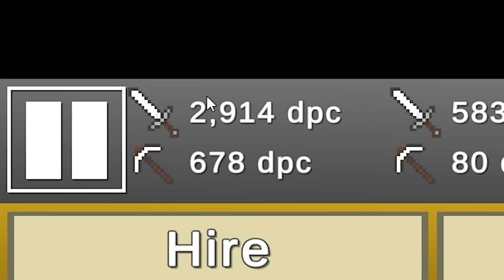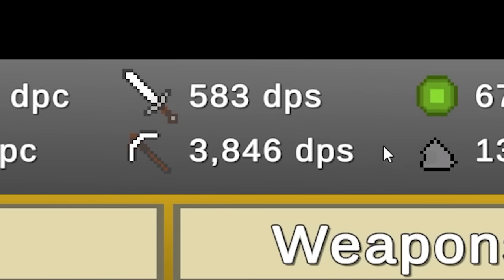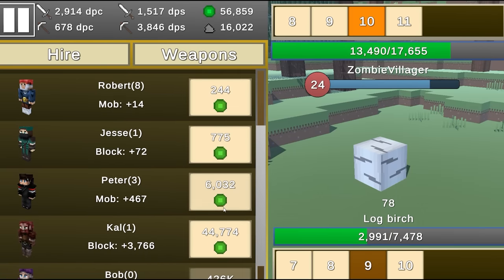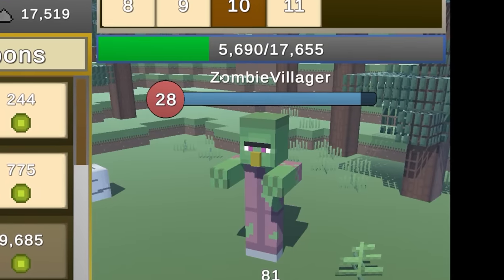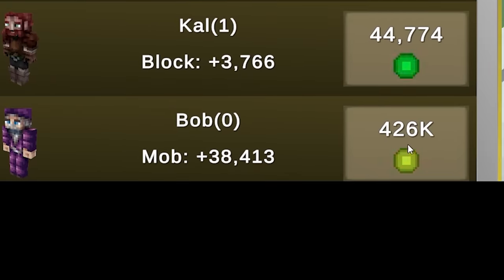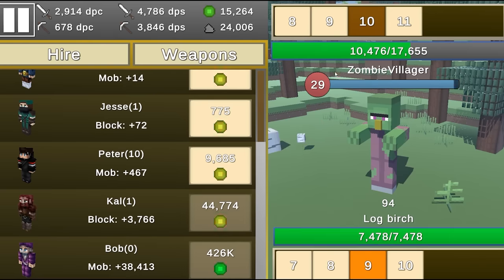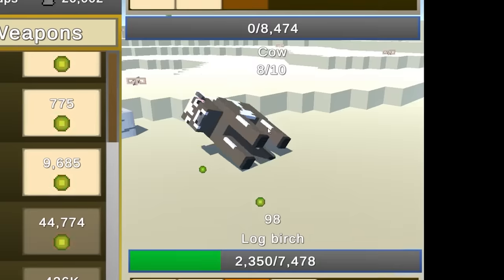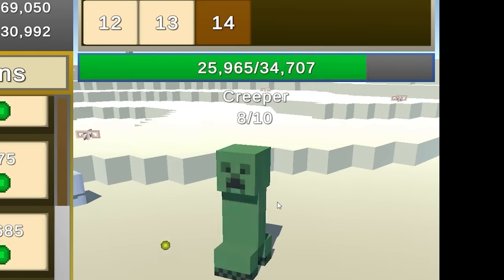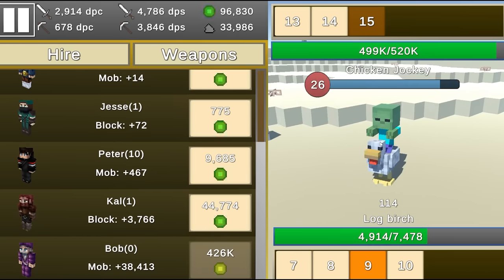The zombie villager is going down automatically very fast. The next helper is Bob — costs 426,000 experience but does 38,000 DPS and can kill every monster instantly up to 38,000 health. I'm going to start farming mobs for a bit — need to get to a really high level. Level 14 mobs have 34,000 health but each gives me about 2,500 XP. Level 15 has 520,000 HP — can I kill it with the auto clicker? Yes! It gives me 35,000 XP and I can now buy Bob!